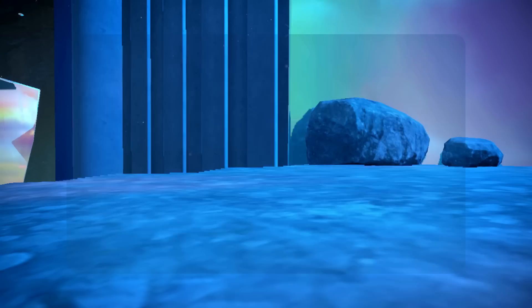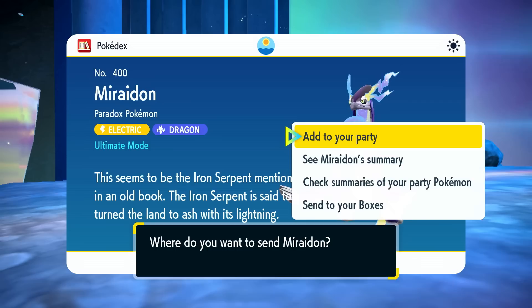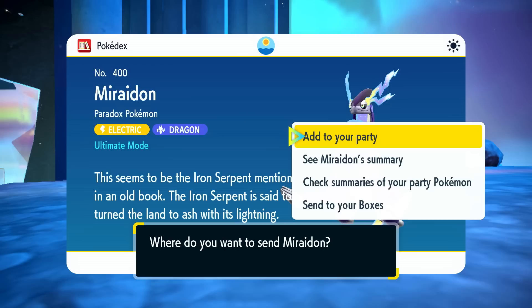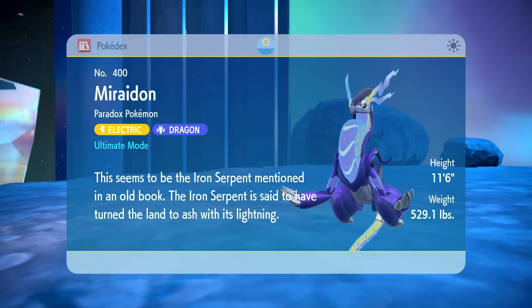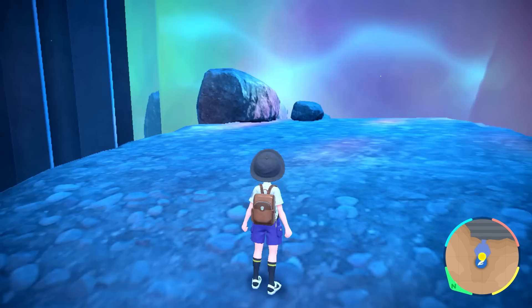That's a bunch of experience for everybody too. I don't know if we've ever read this Pokédex entry. Number 400, Miraidon, the Paradox Pokémon — Electric Dragon-type. This seems to be the Iron Serpent mentioned in an old book. The Iron Serpent is said to have turned the land to ash with its lightning. Very cool. We'll send you to a box for now, but how cool is that — we were able to catch the legendary Pokémon Miraidon!